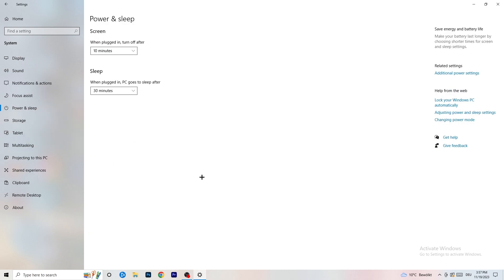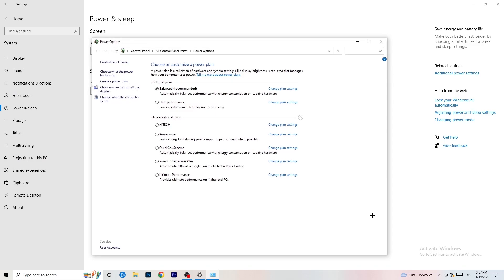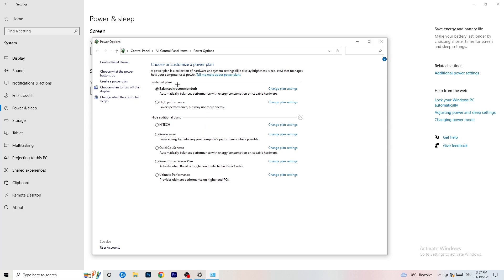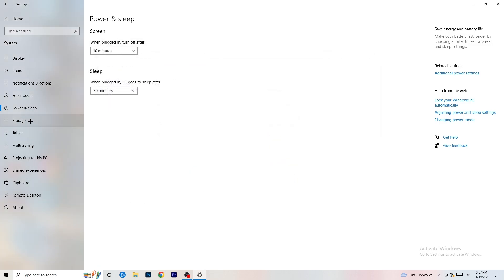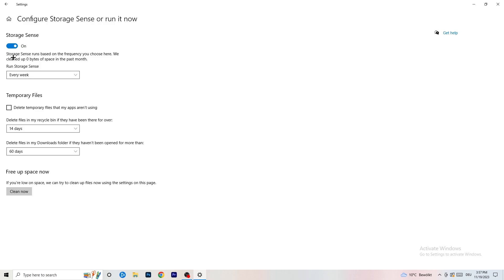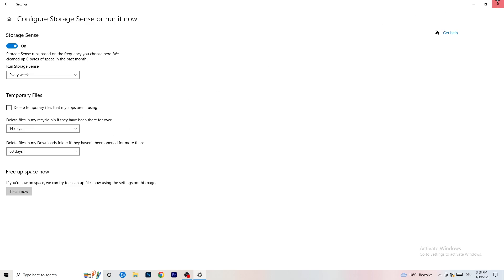Go to Power & Sleep, then click Additional Power Settings on the right side. You'll see power plan options. Balanced works best for me, but High Performance or another plan may work better for your PC — check it yourself. Once done, close that window. Go to Storage, click Configure Storage Sense and run it. Copy my settings: run it every week, with 40-day and 60-day thresholds. This will delete temporary files and free up storage, improving general performance.